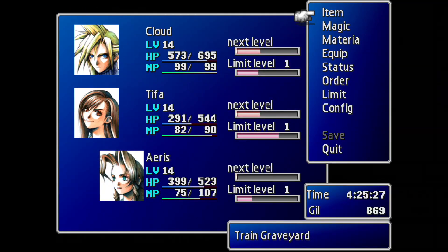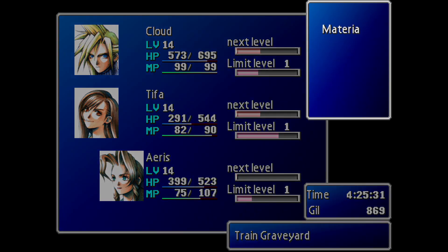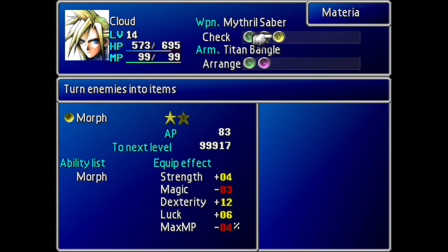Let's go through our party setup for the upcoming battle. The first thing you're going to require, for sure, is the Morph Materia. The Morph Materia is accessible much earlier on in the New Threat mod, and it is found outside of Aerith's house when you're in her garden. If you missed this, I would actually encourage you to go back to an earlier save point, because Morph is just so useful in this mod.